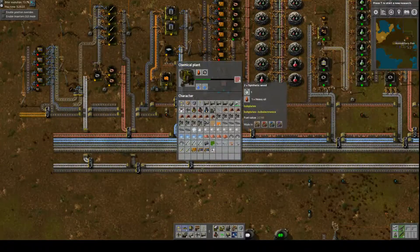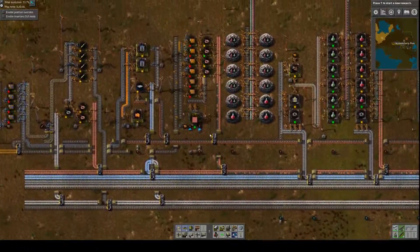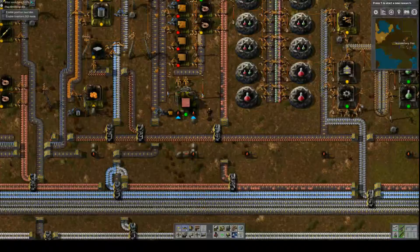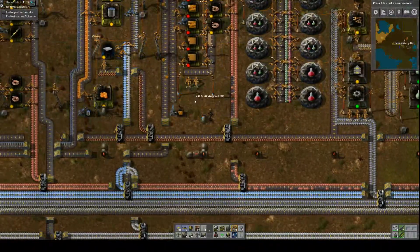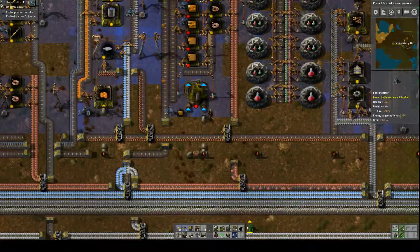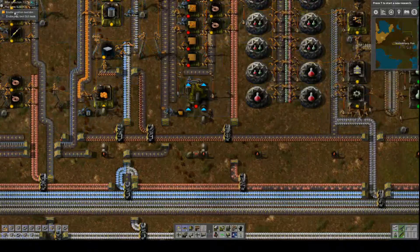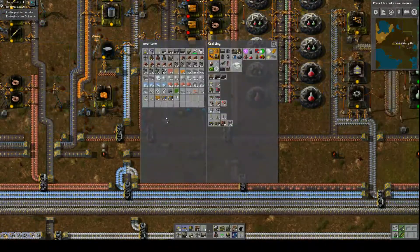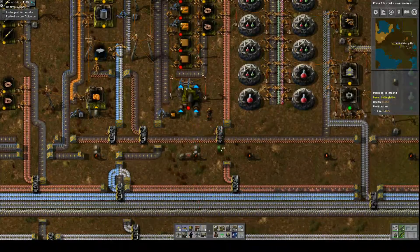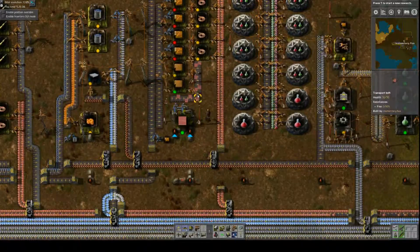I'm making a mistake here - this is making synthetic wood. Am I too far away? Let me check - that's what's wrong, it's not close enough. Okay, let's make these fast inserters while we're at it. So we got one on the outside, one on the inside. Pick up these wooden boards, we don't need them anymore. Fix that - make it synthetic wood. Now we're working. There we go, sweet, more wood.